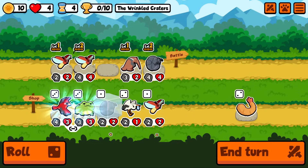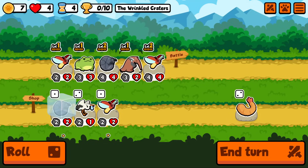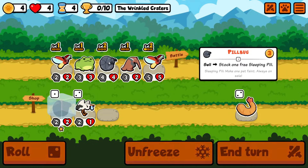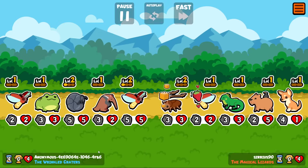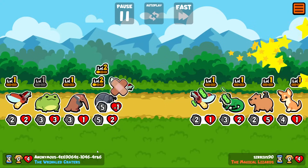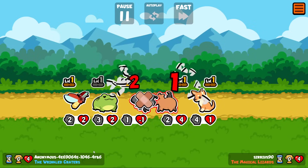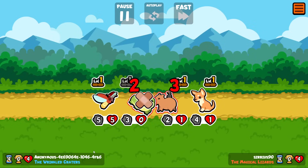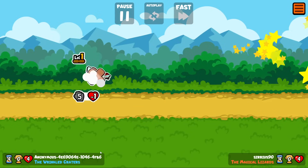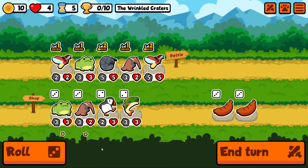There is another new unit, the Dumbo Octopus, that can potentially give you a pill, but I think your odds of getting one are not particularly good. So we're going for the level 3 Firefly. I'd played a lot of games by this point, essentially trying to force Starfish every single game. Starfish definitely seems to be one of those units that people don't think is very good in the current test, and I'd probably be inclined to agree.